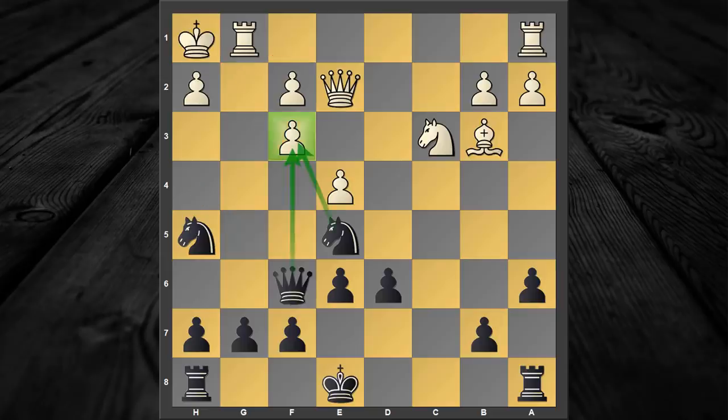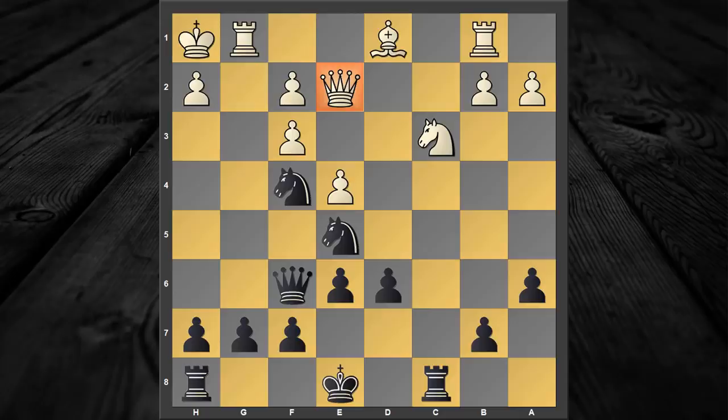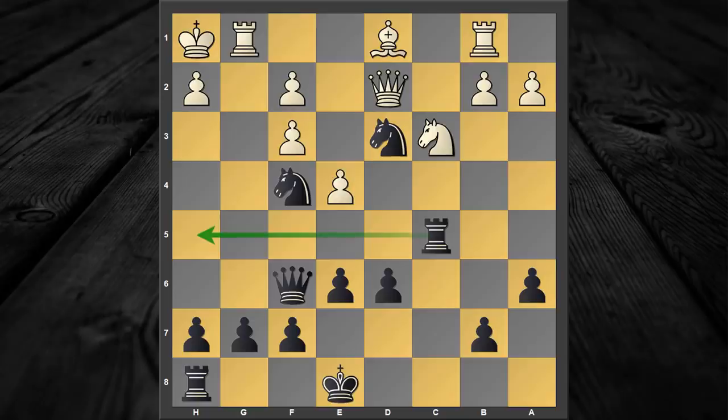Black plays the forcing move queen to f6, attacking f3. The only way to defend this pawn is to play bishop to d1 — what an ugly move white has to play. After that black simply continues with rook to c8, planning knight to c4 if required. White continues with rook to b1, which I think is a great mistake, because now black instantly gets a winning position after knight to f4, attacking the queen. Queen to e1, and black continues with g5. But instead of that, black gets an instant win with knight to d3, queen to d2, and now the star move — rook to c5. This rook lift is a very deadly and cunning reply.